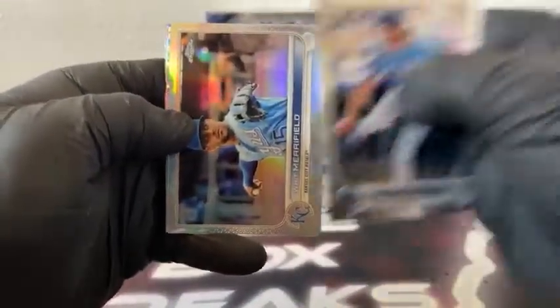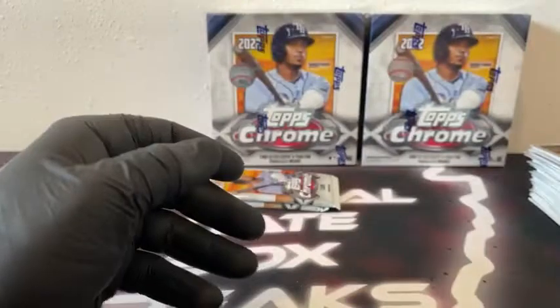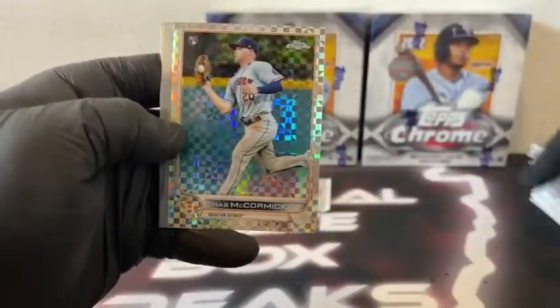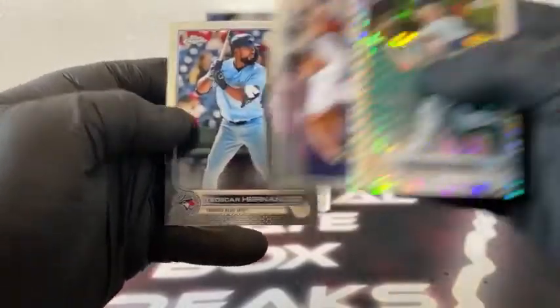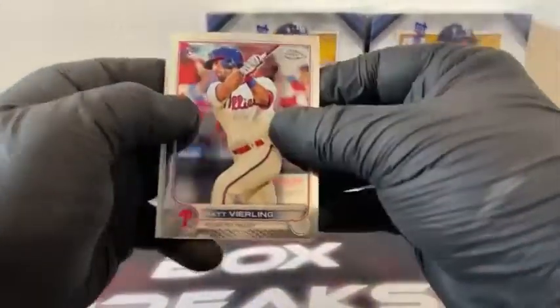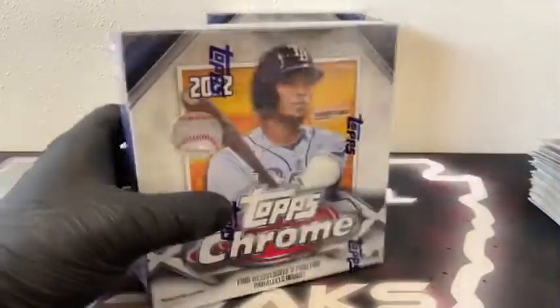Here is a base Jackson Chourio. Refractor, Whit Merrifield. Got an X-Fractor, Kyle Seager. Max Kepler. And Drew Ellis on the base rookie for the Arizona Diamondbacks. Pack number nine: we've got Tyler Glasnow, Yoán Moncada. There's an X-Fractor rookie, Chaz McCormick. Jesus Luzardo and Teoscar Hernandez for the Toronto Blue Jays. Sleeve and top load Chaz McCormick for Houston. Last pack: Matt Vierling. Got a New Classics, Luis Robert. X-Fractor, Zach Greinke. Reed Detmers rookie. And Andre Jackson for the Los Angeles Dodgers. That takes us to Mega Box number four.